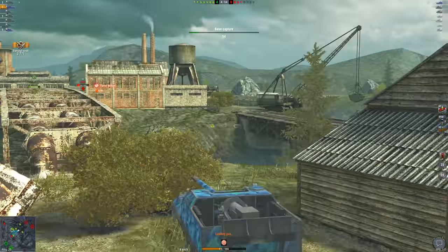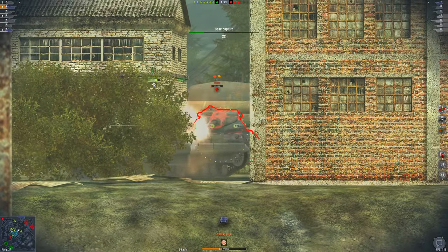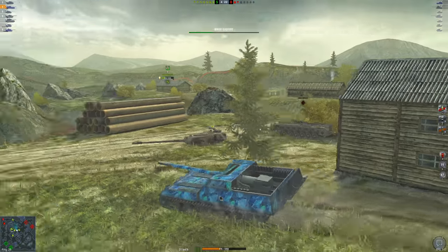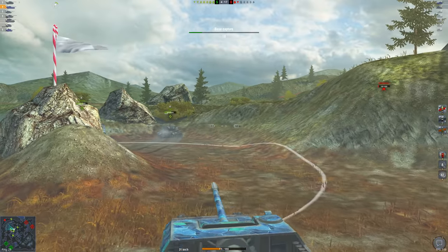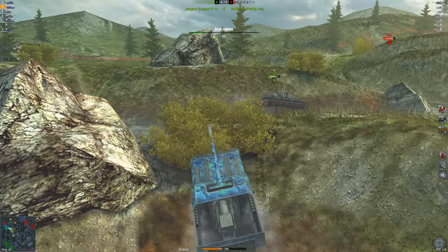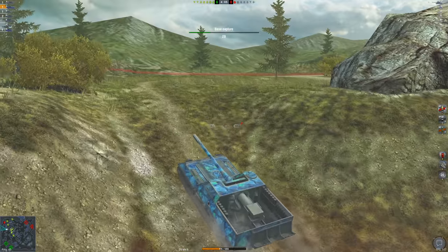A nice shot right into the turret. This game we've done a solid amount and helped our team quite a bit with the damage, but my Conqueror ate that shell. We're going to push over to the ST1 and try to finish him off. We did 3700 damage — not a crazy amount for a tier 10 battle but a solid amount, especially given it was a very quick game with only a couple of shells to shoot.